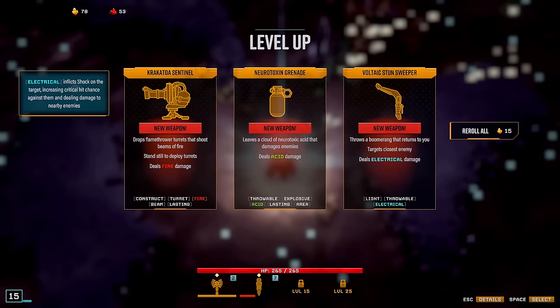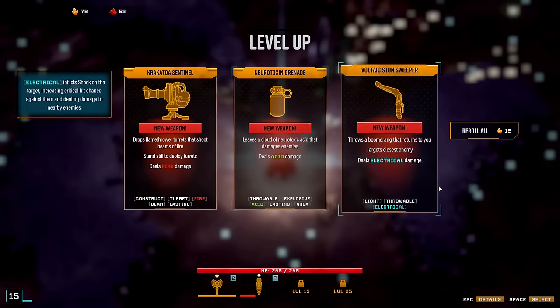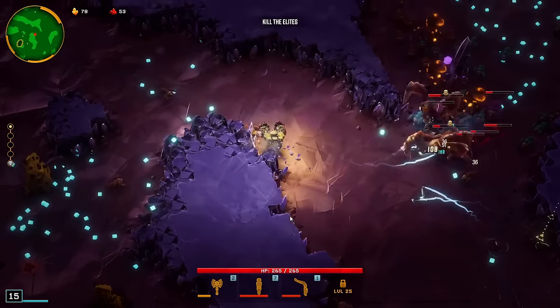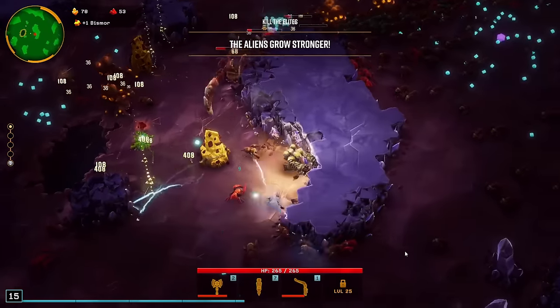We will not have a ton of time, but that's okay. The Votaric Stun Sweeper — we don't need any other weapon, we can just focus on this one and the rest can be support basically. The Votaric Stun Sweeper is one of the best, if not the best, support weapon, because it has two insane overclocks: Magnet, which picks up XP for you, and Sidearm, which increases the damage of all other weapons by 25%.